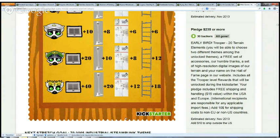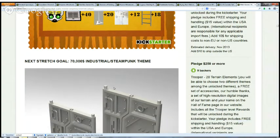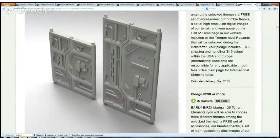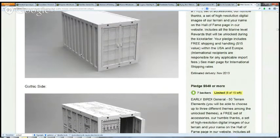You can go directly by clicking on the link and watch it for yourself to see what you get for each level. Here we have another 3D render of these gates — I think they look really nice, the pipes, the details, everything on it. It really depends on how well you can paint them. If you can paint them well, you will have excellent terrain for wargames and tabletop games with different miniatures.